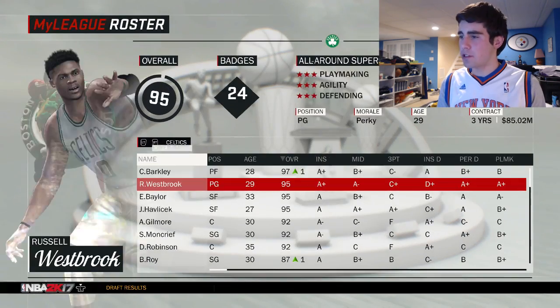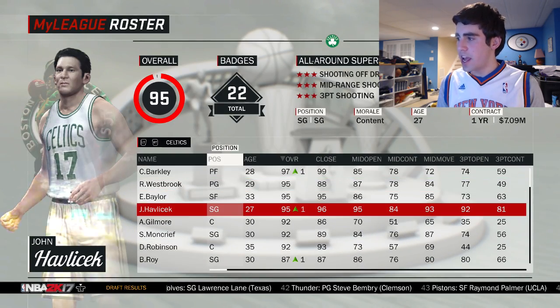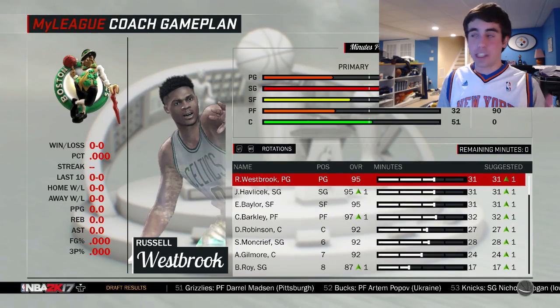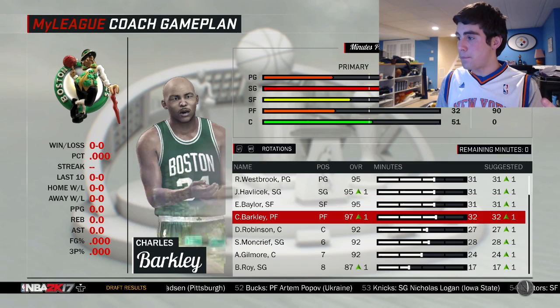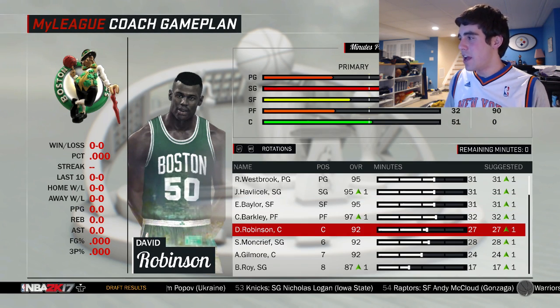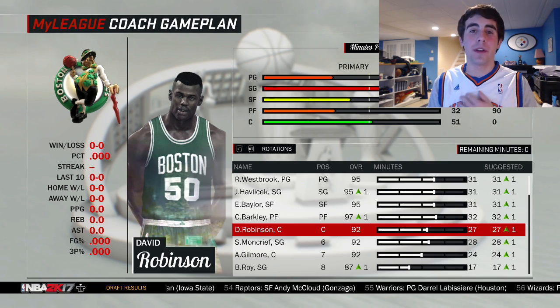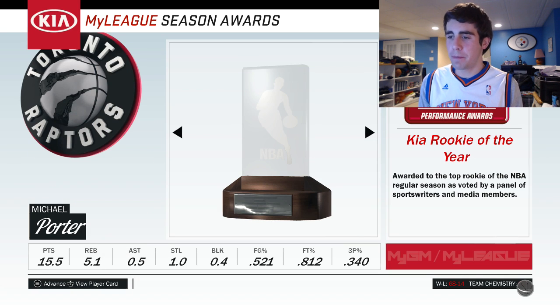I'm moving John Havlicek's position to shooting guard and he stays at 95 overall. Look at this rotation: Westbrook 95, Havlicek 95, Baylor 95, Barkley 97, Robinson at 92 — which is a bit scary — but this lineup is filthy! I think we're gonna get a top-three seed. I'll show you guys at the end of season number three, and hopefully we win a championship this year.